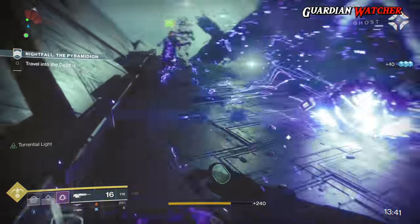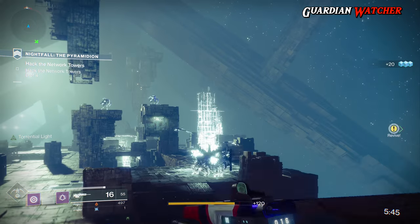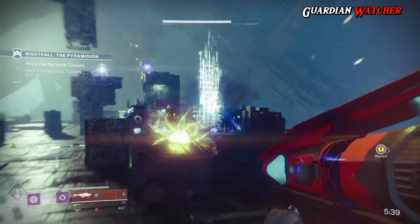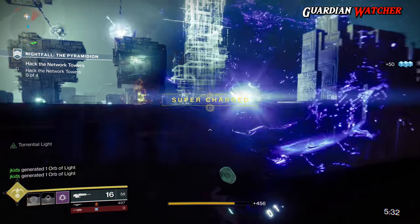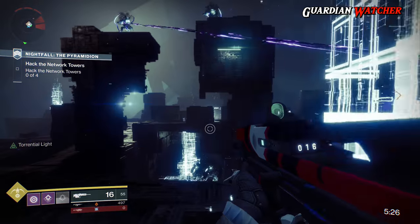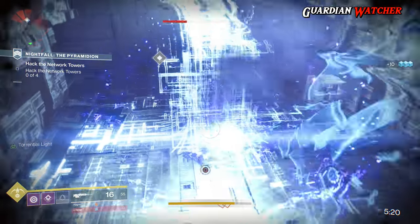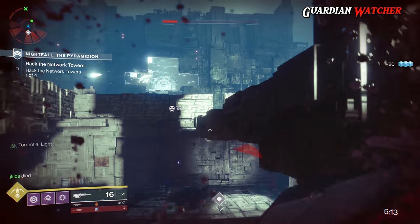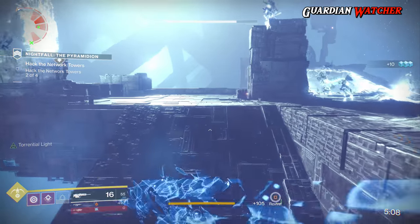Speaking about the Nightfall, I'll use the Pyramidion — which is the gameplay you are watching right now — as a good example of why this exotic is good. The hardest part of the Pyramidion Strike, and I'm pretty sure many people would agree, is the four Vex Confluxes. This is where a lot of your speed in the Nightfall, especially the Prestige Nightfall, gets heavily slowed down or even comes to a screeching halt. The fastest way through this section is not grouping together and going Conflux to Conflux, because you and your Fireteam will be wasting way too much time. Instead, leave it to the skilled individuals — if you have a Hunter with a Graviton Forfeit, they can do all four Confluxes by themselves and very quickly. The quicker you get through the Confluxes, the faster you can get through the Nightfall.